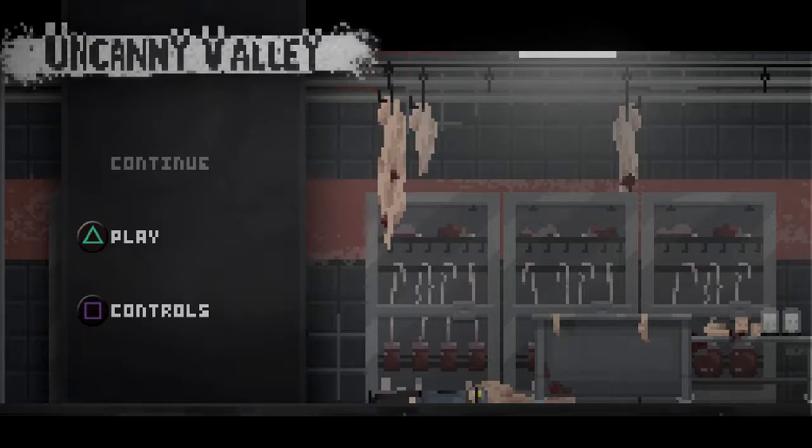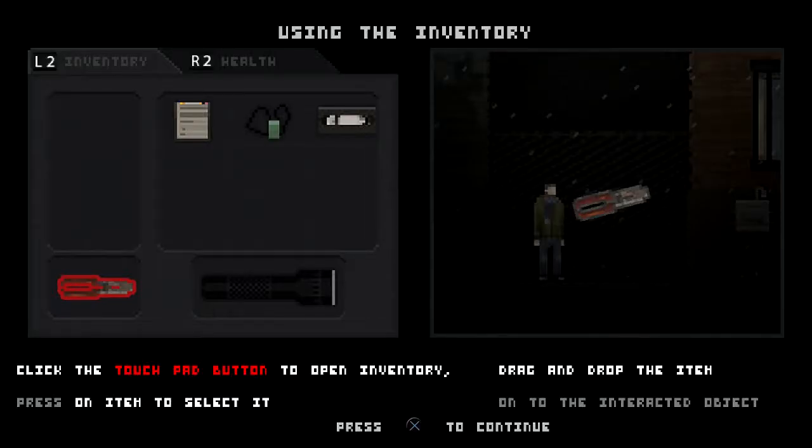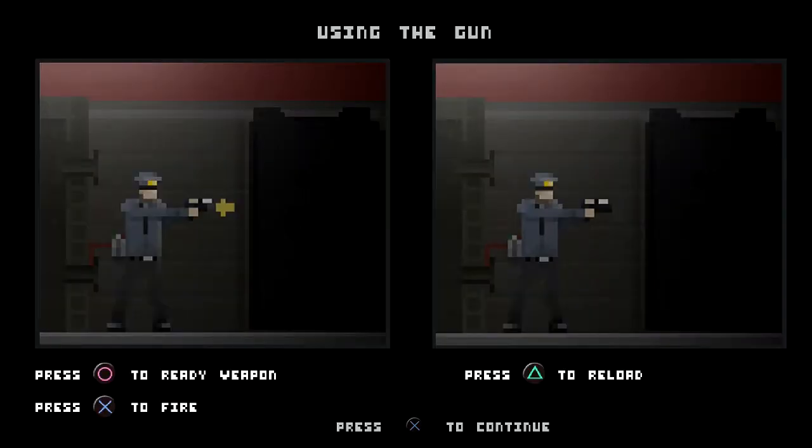It has multiple endings, and it's pixel style as you can see. I already looked at the controls — click the touchpad button to open inventory, drag and drop. It uses the touchpad — press on item to select it. Click on touchpad to open inventory... okay, ready. Weapon fire, triangle to reload. The game is throwing a lot at me. I like when games give me a tutorial in-game, or if they don't give me one at all and I have to figure it out myself.